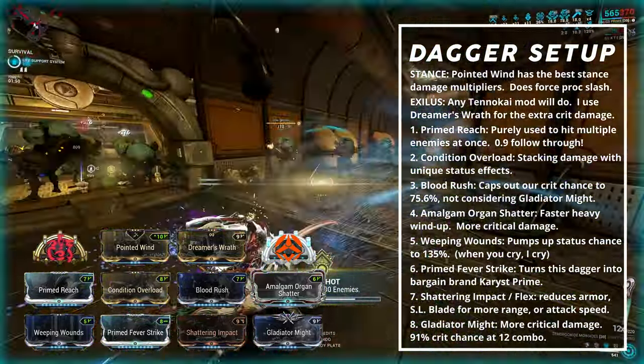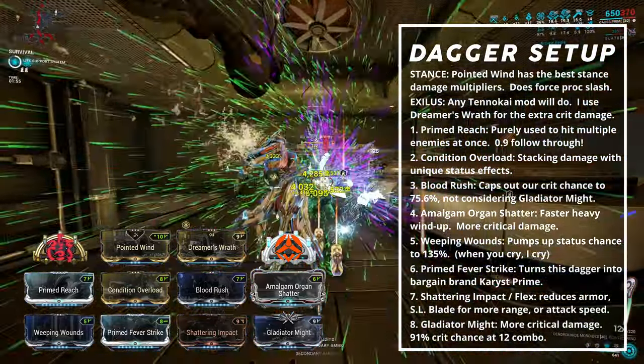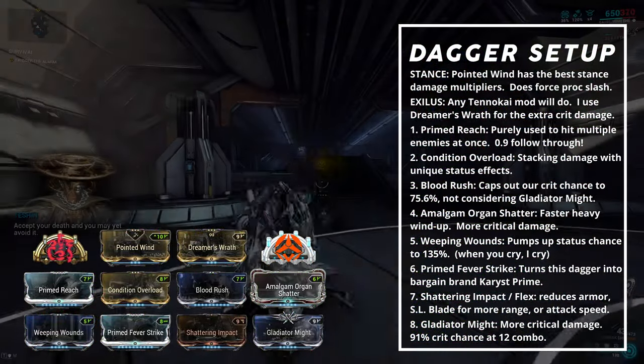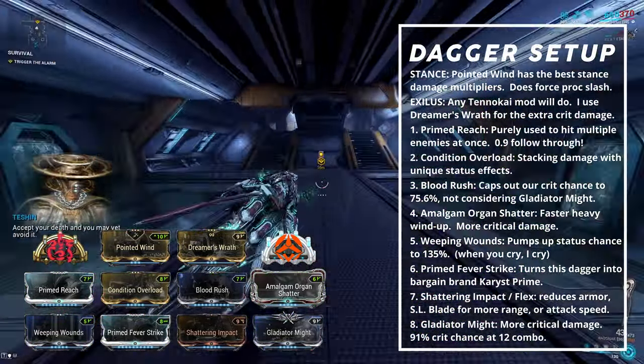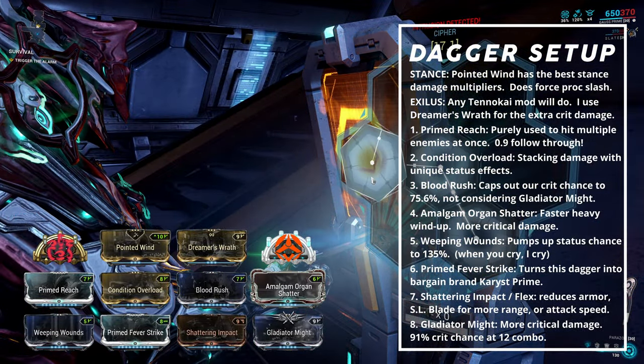The arcanes for all builds mentioned today are Exodia Force and Melee Duplicate. Exodia Force has a 50% chance on status effect to deal 200% weapon damage within 6 meters. It is affected by the combo counter, stance damage multipliers, base damage, elemental damage, and faction damage mods.